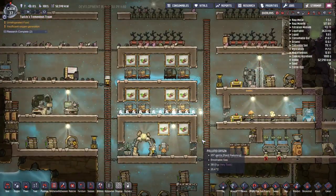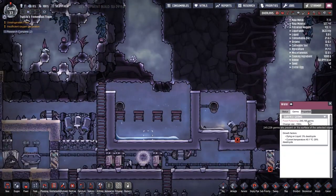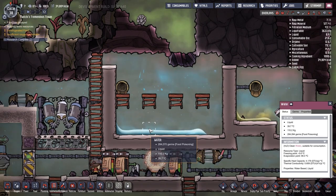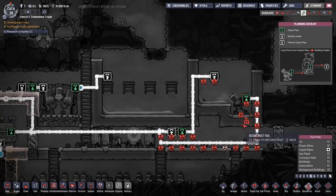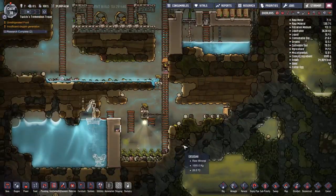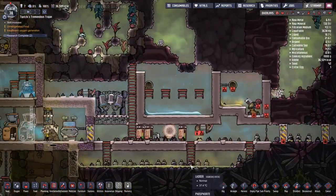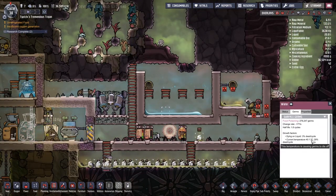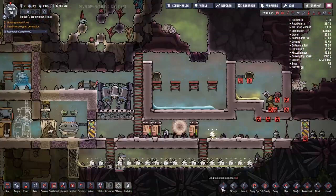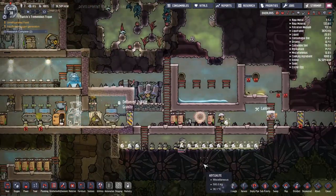A mistake has happened: I forgot that the ice sculptures would of course melt. So we've got a little bit of normal water dripping around inside the base — I'm not actually that bothered because it's just water with no germs, the only negative effect being that our duplicants are going to get soppy feet. I've pumped all the polluted water out of the polluted water tank and we should not be dealing with polluted water other than pumping it through the sieve. I'm also having trouble with continued leakage from the cold biome on the right — double doors are definitely going to help there.